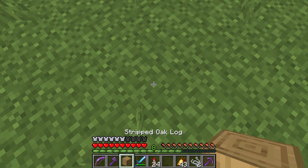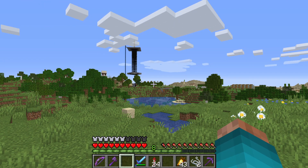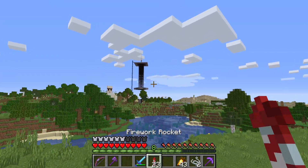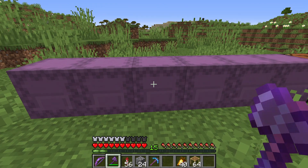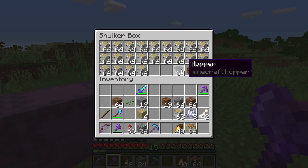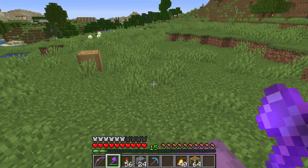The first block that is going to be removed — right there. Now we need to get some resources, actually. So let's get back to the base. Then we have collected all the resources, hopefully, that we're going to need. So let's just get to the building.